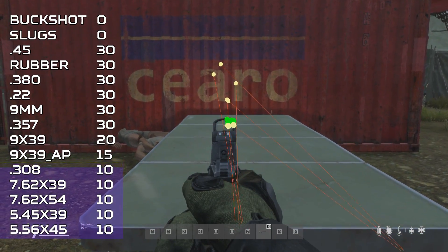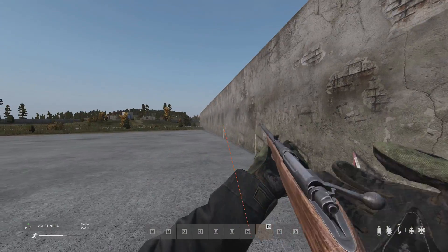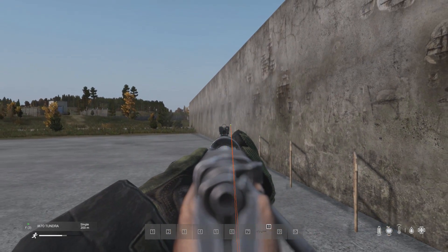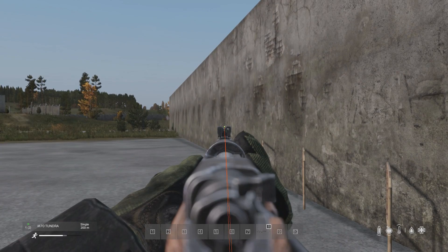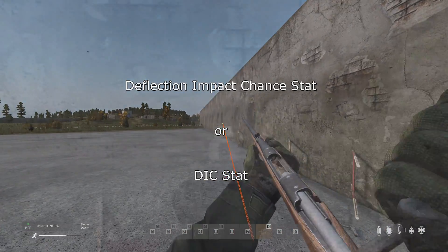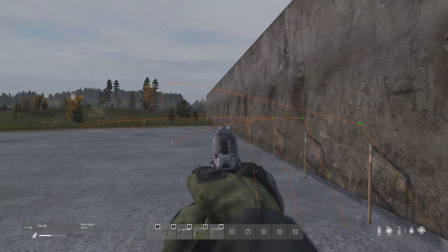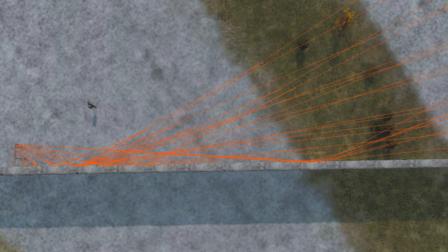The higher this stat is on a bullet, the more chance that bullet has to deflect when it interacts with a surface. Note how I say chance, because even if the angle is way above the minimum deflection angle, it still has a chance to not deflect and get stuck on impact. I'm calling this stat the deflection on impact chance stat. To show this in more detail, I set up an experiment shooting this concrete wall at various angles, then shot at each of these locations to record how many shots deflected to get a percentage of deflection.